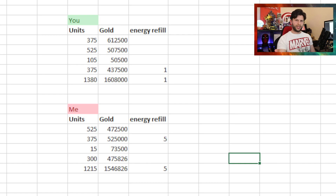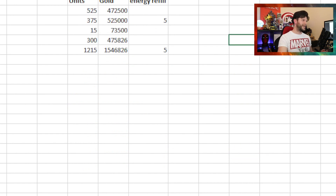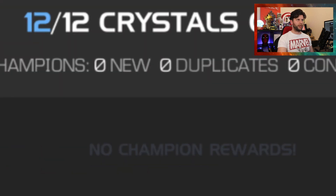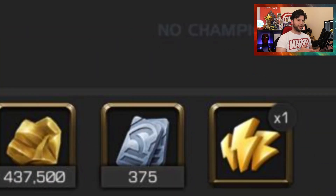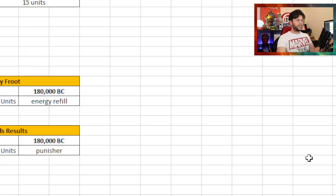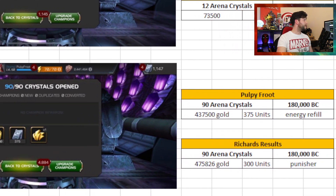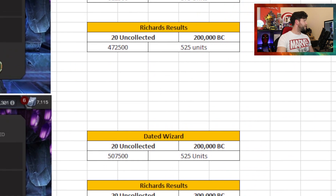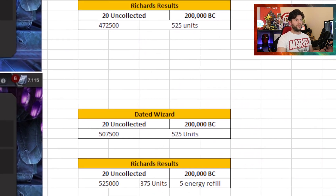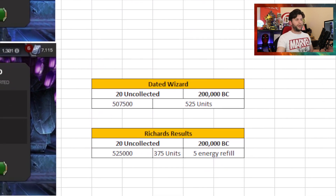It's always interesting to see these things — you could have looked at it as: what if I took my 90 arena crystals like Pulpy did, and maybe saved them for uncollected and did Flame's as well? I could have got the same, more, or less. Either way it's RNG — it's a bit of fun. And there was quite a weird situation: myself and Dated Wizard actually picked up the same volume of units — 375 and 525. Very odd. I picked up energy refills, which I'm very happy about — I'm able to grind out a load more stuff for free.